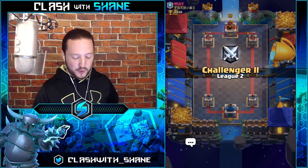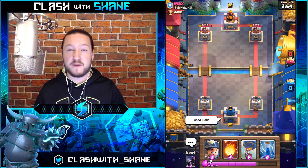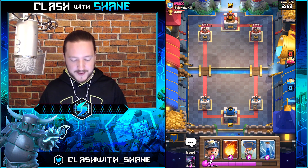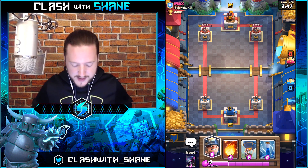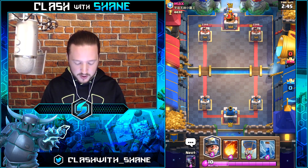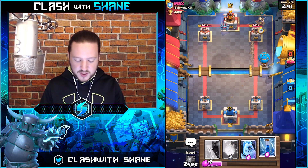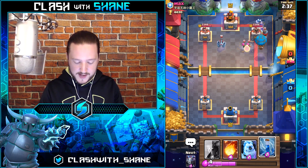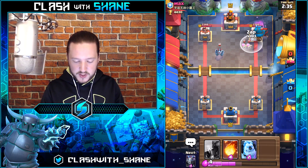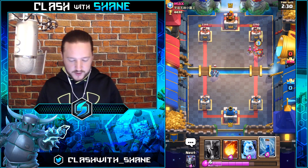Here we go with deck number three — the Pekka Balloon deck, which by the way is my personal favorite of the five, just because it has the Pekka and I am currently in love with her. We're facing off against Max. Quick Miner Balloon — I don't suggest doing this aggressive at the start. You don't know your opponent's deck yet, so you don't know what counter cards they have.